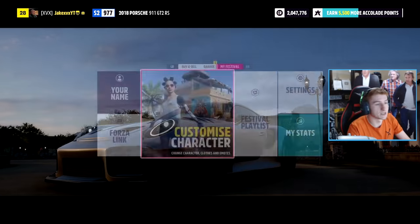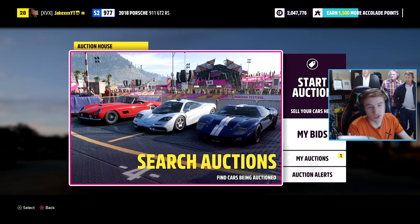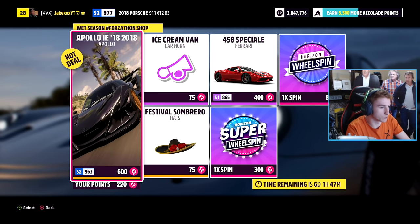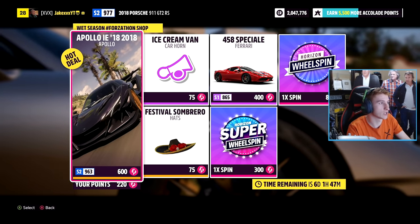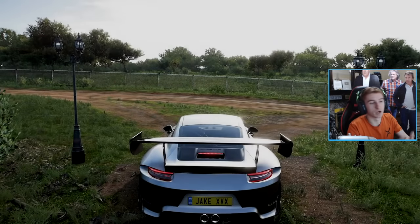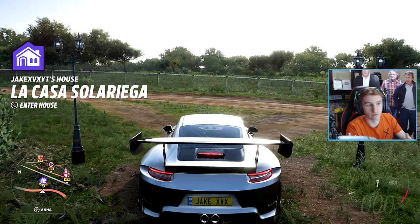The Auction House is where you'd expect it — it's in the Auto Show under Buy and Sell, nothing's changed from last time. At this point you'll also have unlocked the Forzathon Shop, exactly the same as last year. You can buy wheel spins, super wheel spins, cars, or a rare car. Basically, completing your Accolade Bar at least one more time after unlocking the first house unlocks all of the features.